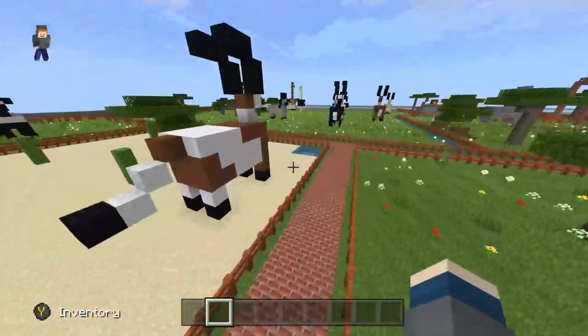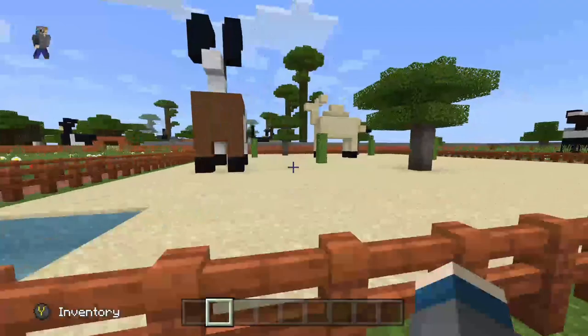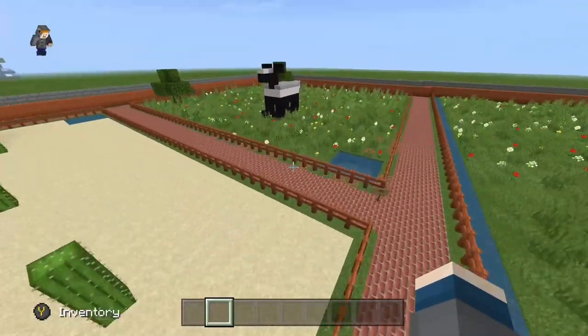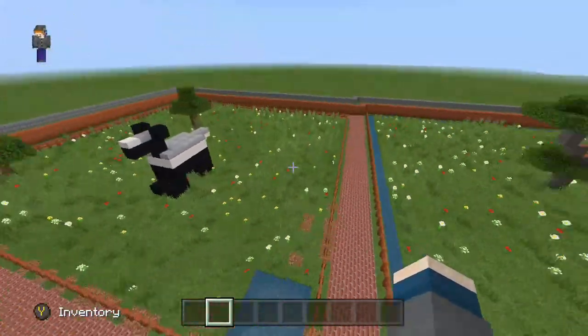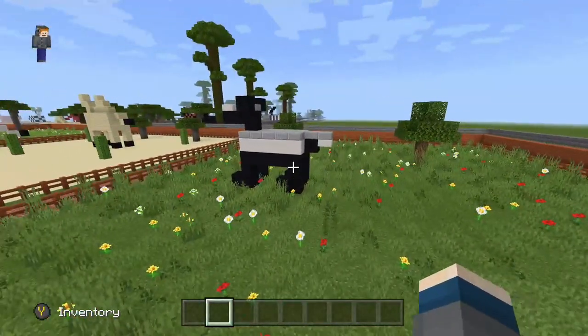I'm probably going to fly a little bit. We have our scimitar-horned oryx and dromedary camel enclosure, as they are desert animals so I threw them in here. And this is our honey badger enclosure — you can see how I try to make a honey badger in this game.